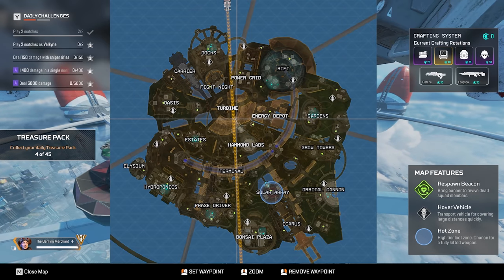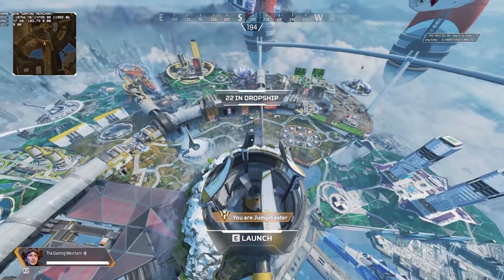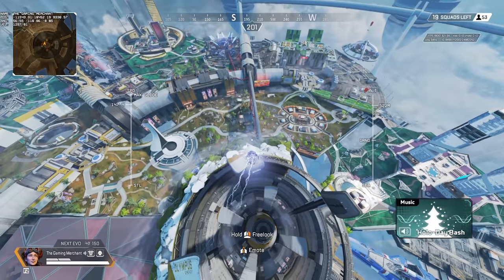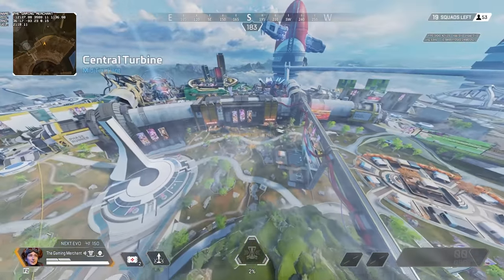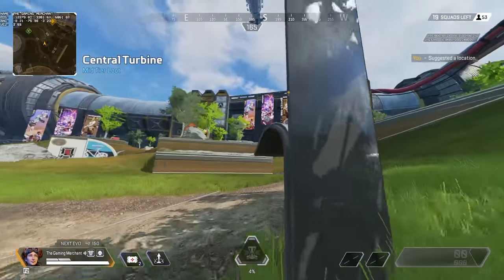Either way, we can still do this crazy movement technique with Horizon. Luckily for us, punch boosting still kind of works when you hit a vertical wall, and this is the perfect opportunity for it. When you go down this slide with Horizon and punch boost, you can go flying. I just wish that the old punch boosting was still here — this would have been made even better.